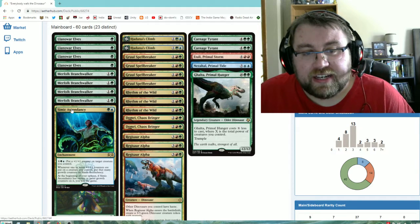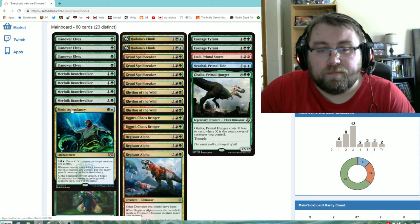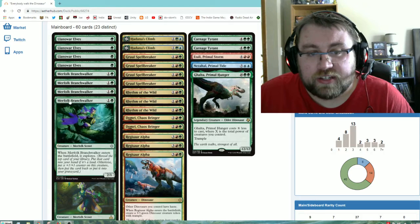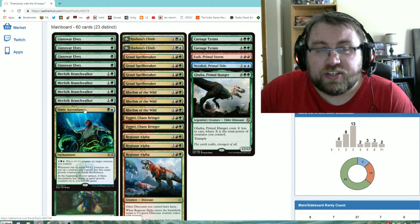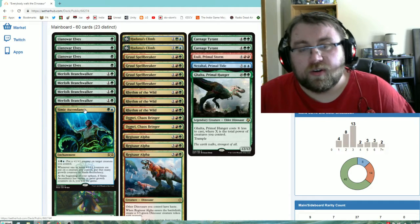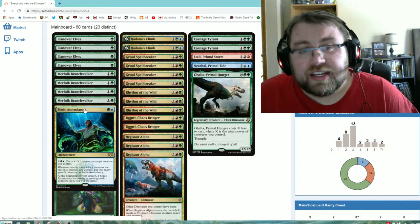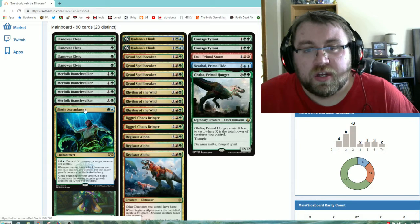We also have Simic Ascendancy as a two-of. It kind of seems weird to have this in here, especially since our main gimmick is Rhythm of the Wild, but this card synergizes well with our Merfolk Branchwalker and our Jade Light Rangers. The fact that we can use it as an alternate winning condition against a heavy control deck is nothing to sneeze at. Worst case, you can use its mana sink ability to make creatures bigger. It's only a one-of for testing purposes, but it's good as a way to counter control matchups.